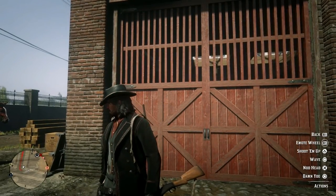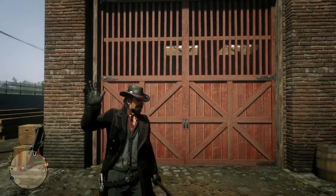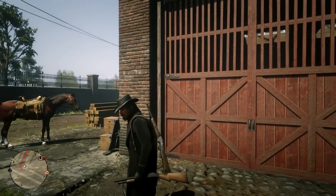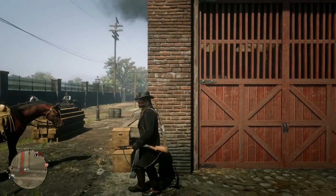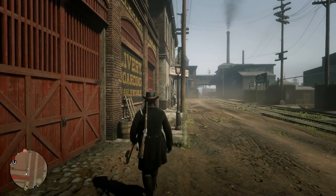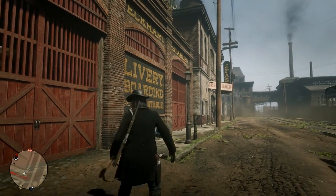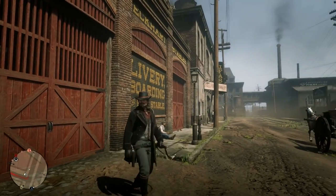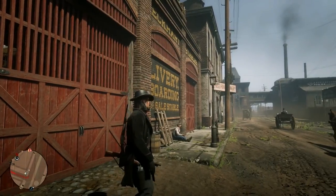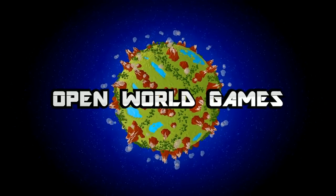Howdy everyone! We're going to be going over some really cool free stuff and things that you can get right out of the gates during your adventure in Red Dead Online. These include free horses, weapons, and outfits, including the outfit that I'm wearing right now. It depends on the version of the game you have, but whatever version you have, you need to check the stuff I'm going to be showcasing. Welcome to Open World Games. Let us begin, shall we?